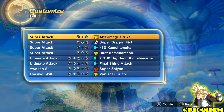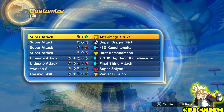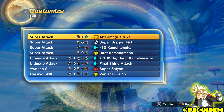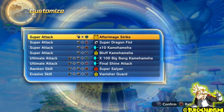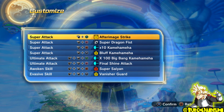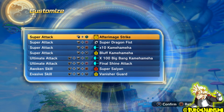To an extent, x10 Kamehameha and Big Bang Kamehameha are kind of the same attack - they're both beam attacks and you can use Super Saiyan to warp with them. So personally, I'd prefer to have just one of those attacks and have a Strike, Super, and maybe a few Utility attacks. For my Strike attack, I went for Super Dragon Fist. I know it's not really an attack by Super Saiyan 4 Goku, but I do believe Super Dragon Fist is a Super Saiyan 4 Goku attack given to him in Budokai 3 - feel free to fact check me there.